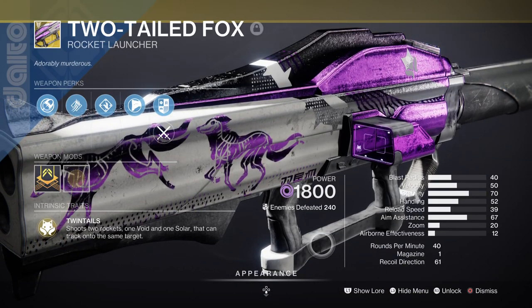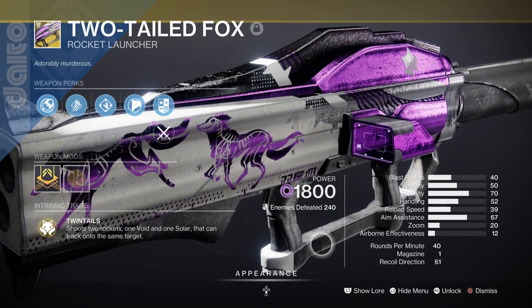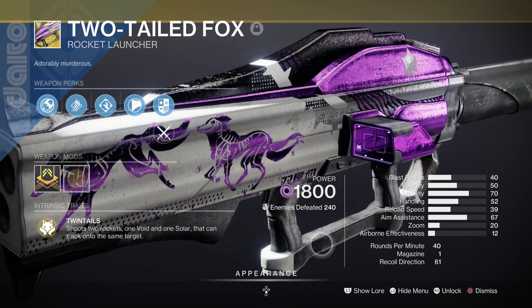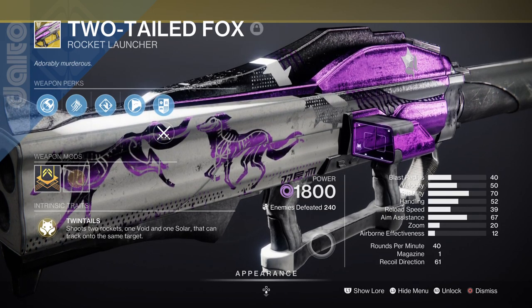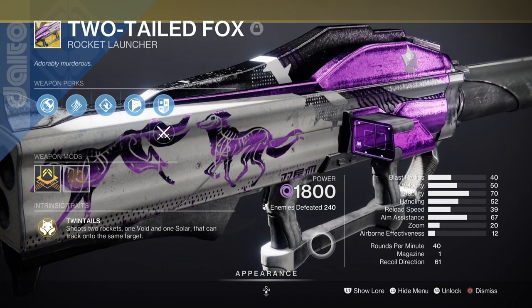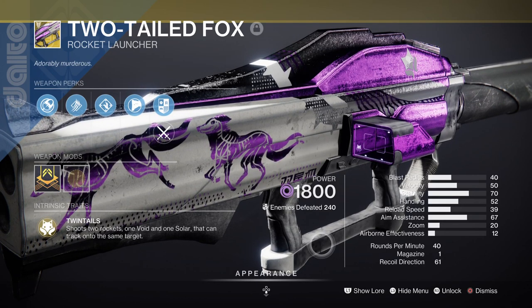For heavy, it's flexible based on your role and the activity. I've found the Two-Tailed Fox to be a great choice — its damage is significantly improved, and its ability to apply suppression while dealing damage over time is excellent against mini-bosses and bosses in general. It also received a new catalyst that adds a third Arc rocket which can jolt, dealing even more damage. You can also apply the volatile flow seasonal mod so your void rocket applies volatile rounds too. Since Bricks from Beyond can drop more heavy ammo when using void weapons, you can deal a lot of damage against GM bosses and still have plenty of rockets left over.